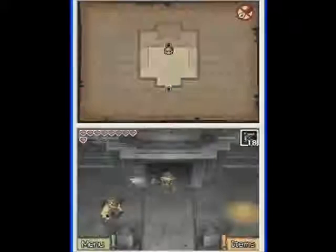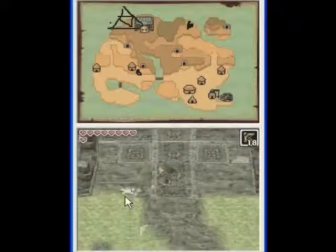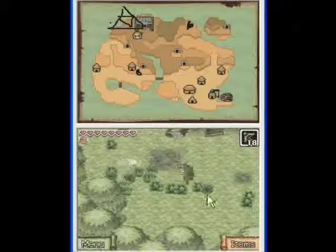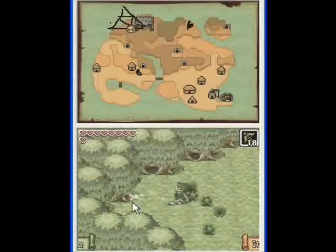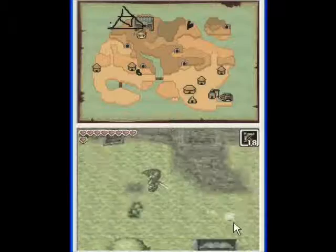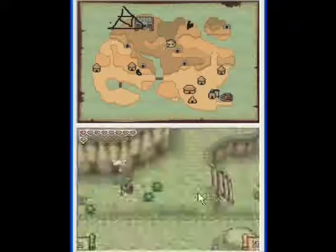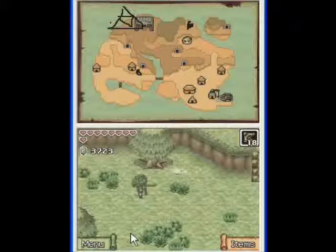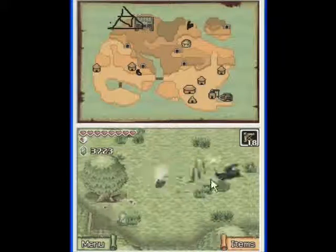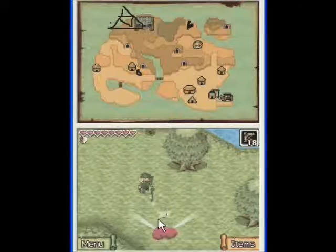We got what we came for — the Northeastern Sea Chart. Next time we probably won't go through the top few levels. We didn't skip them this time just because we had some newer items and we could do them a lot faster. But I don't think we'll be able to do them much faster next time. I've already got all the chests and such on the first few levels, and there's nothing on there that requires any other new items. So we'll probably just skip them next time.